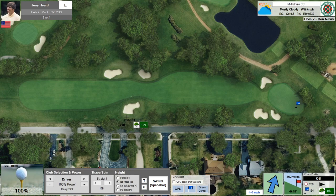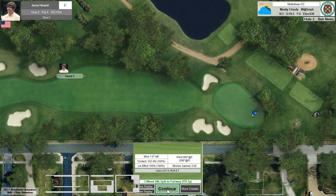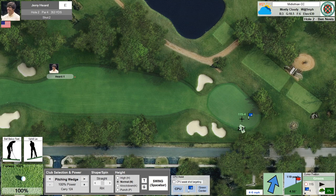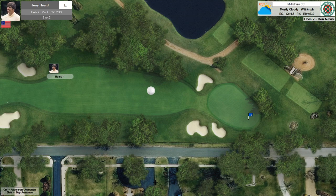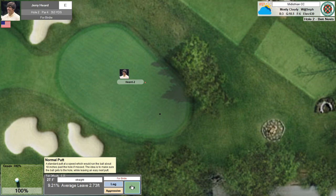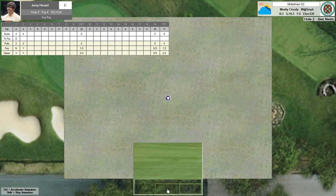Looks like we have out of bounds on the right. The left side is pinched in by two bunkers, right side by one. Probably don't need a driver — let's try 229, should be enough to clear. Right down on the left side of the fairway. The green slopes from back to front, so we want to leave the putt somewhere below the hole. We'll try a knockdown shot, which will cut through the wind, so I can aim a little more aggressively. We end up below the hole but 27 feet away.